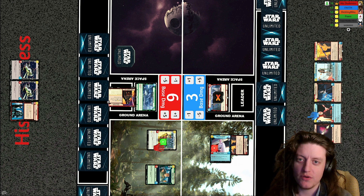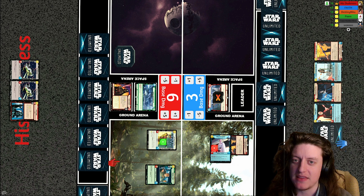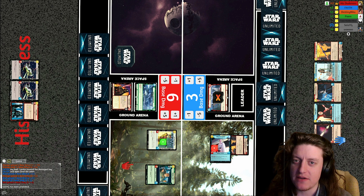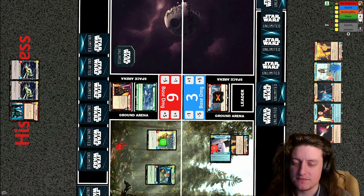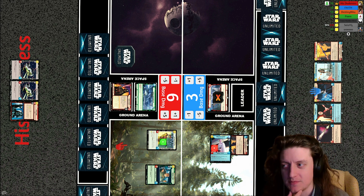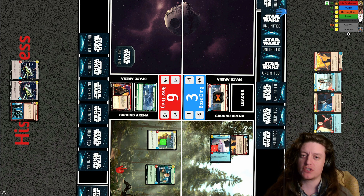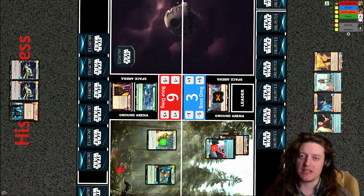This turn we're likely going to see a six-cost card played, whether the ruthless raider or the academy defense walker. There is also a chance he goes for a second fallen lightsaber on Krennic — but if I were Faith, I would probably resource the fallen lightsaber and just play one big card each turn. It looks like he ends up deciding to resource the ruthless raider, which may mean he's going for that double fallen lightsaber play with Director Krennic.